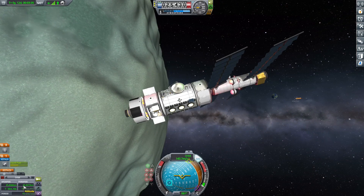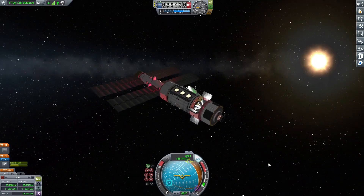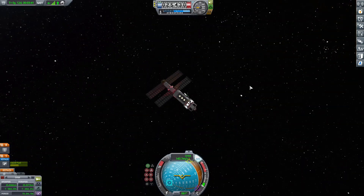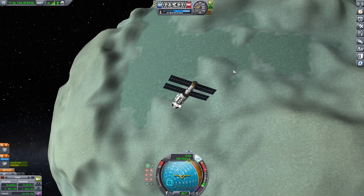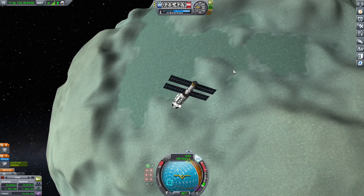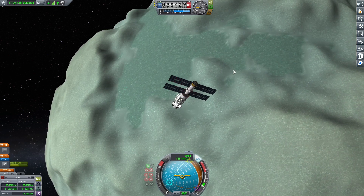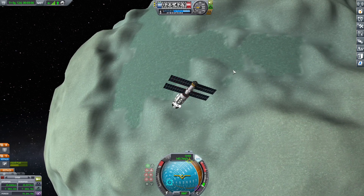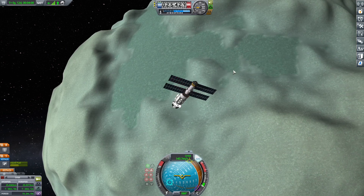I'm hoping once I get a scientist out here I can collect the science, store it, and then run the science again when we're inside the 25 kilometers — that's what we ended up with, a 25 by 25 orbit around Minmus. I'll probably try to recruit a scientist off camera. I don't know how the recruitment pool update works, but if I can't I'll have to transfer somebody from the Kerbin station.